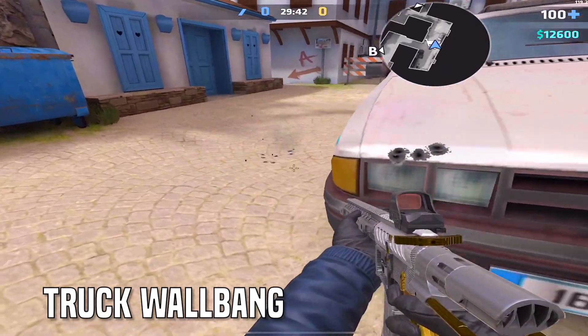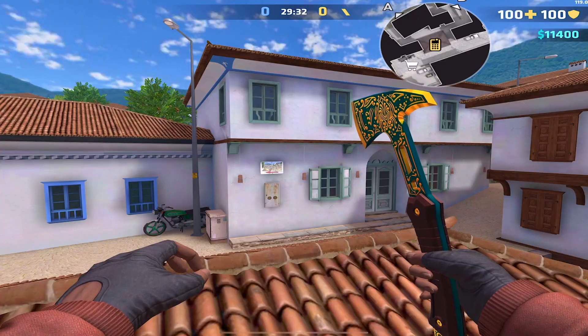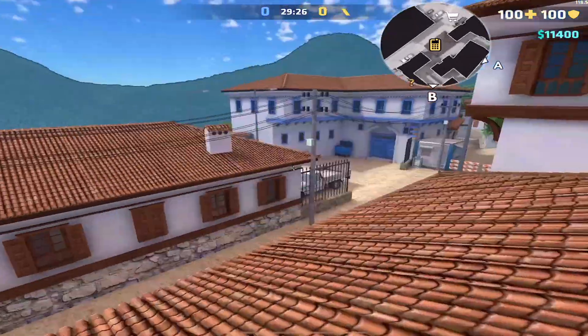You can wall bang the light post and all the trucks on this map with the wall-bangable weapons. You can also wall bang all the posts with wall-bangable weapons. Finally, you can fake rotates and pushes with utility — simply throw utility on the opposite side of the map and you may cause a player to rotate.